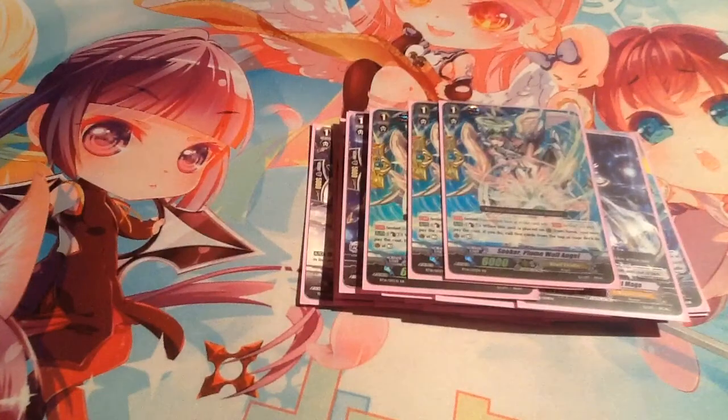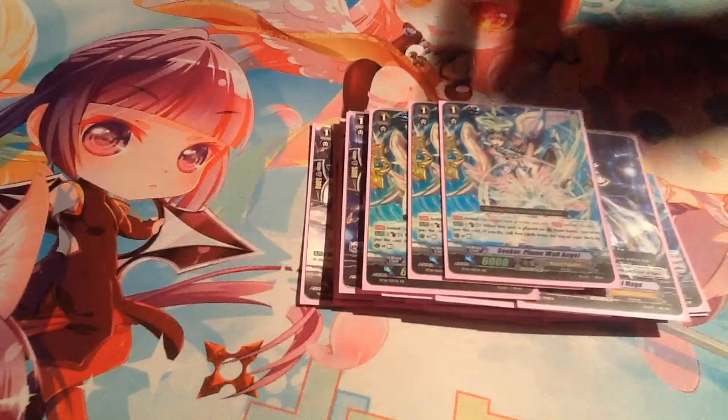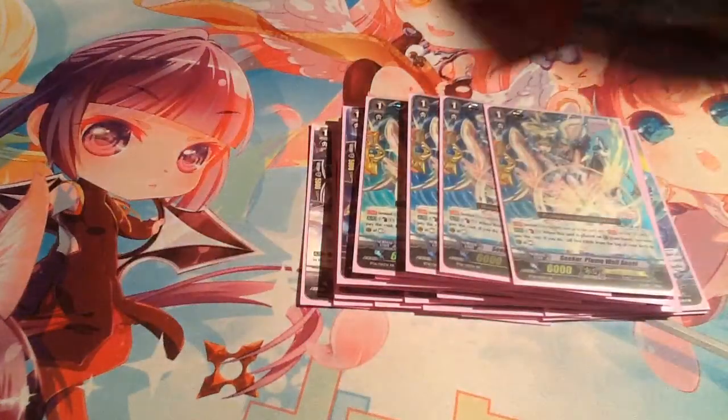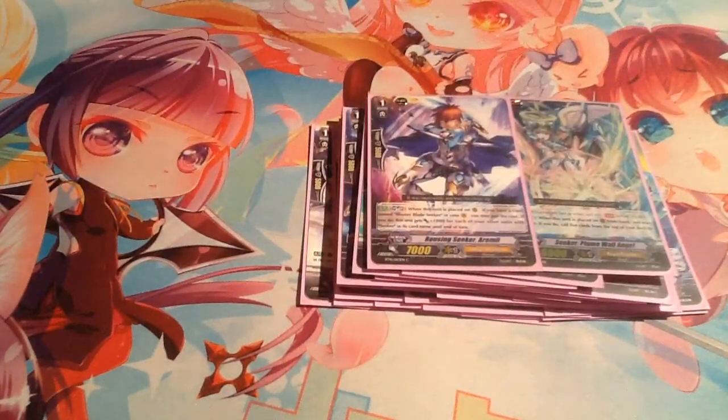4 Quentin Walls, because PGs are for scrubs. Seeker Plum Wall Angel — count above 1, bind the top 5 in the guard circle. They're like 50 cents. This card's trash, the skill doesn't matter.